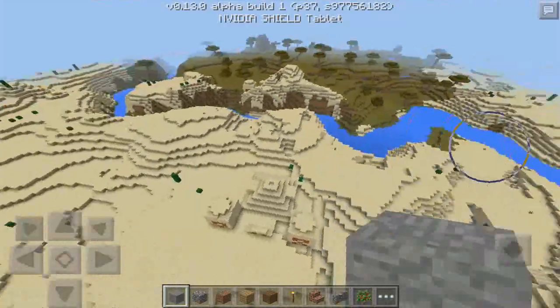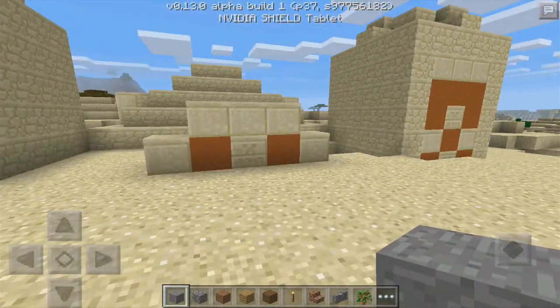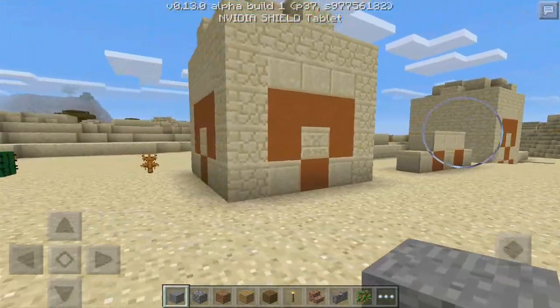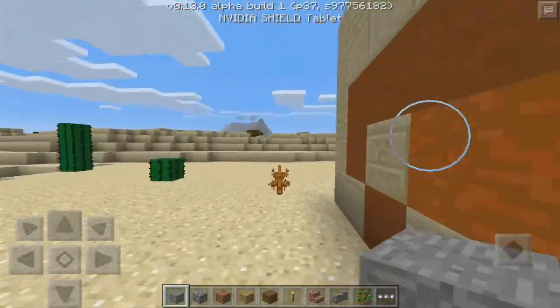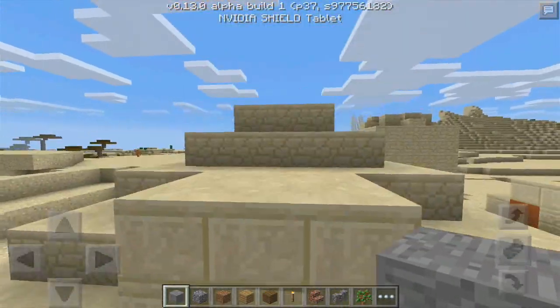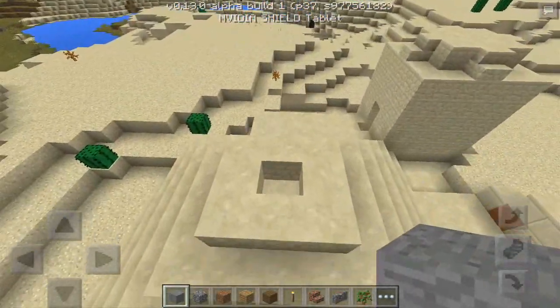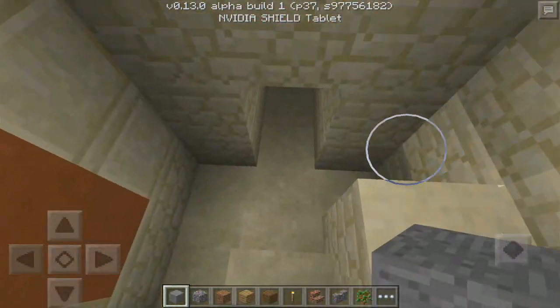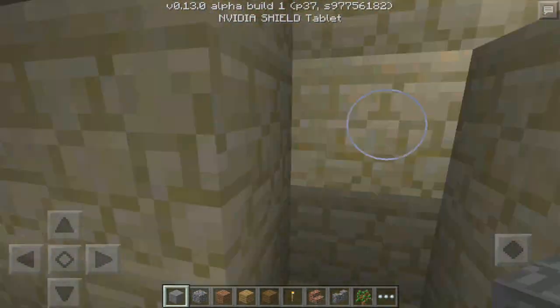Jackpot! So you just go down here and there we go — we got the structures of the desert temple. Let's go ahead and enter it to see what's in there. There's a little entrance here, or you can actually come from the top either way, and there's also a little opening down here.